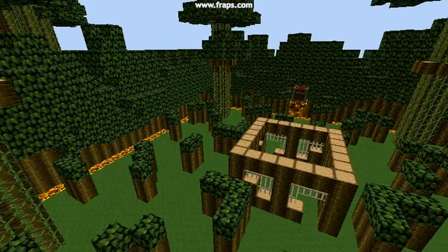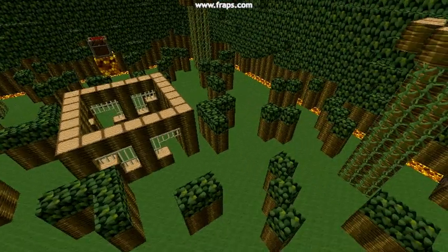Each room has its own chest and iron doors — they all open at the same time — and then this is the arena.